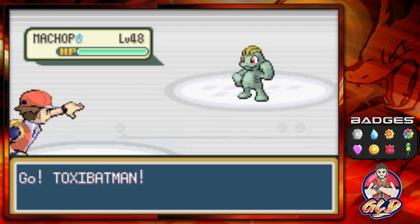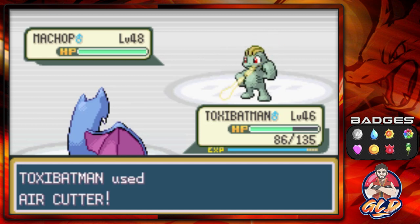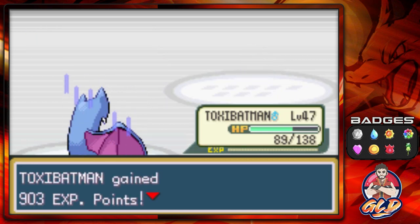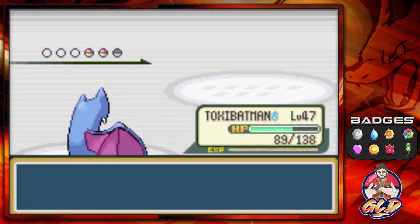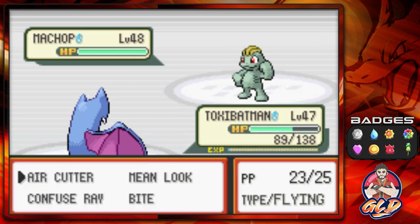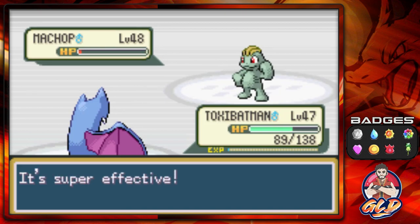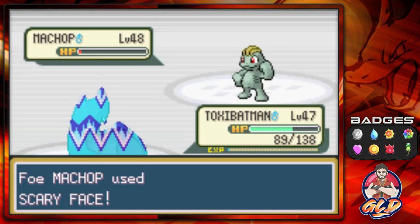Here we are taking on another Team Rocket member coming out with Machop. Let's go with the Air Cutter — and just like that Machop has been defeated. Toxic Batman is at level 47, still on evolution watch. I'd love to see some Pokémon that I've used in the region come back for the Pokémon League.